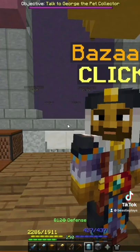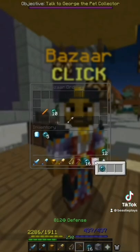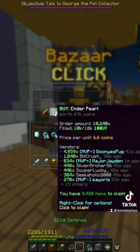In total, this flip cost me about 85 thousand coins. As my pearls are starting to fill in the bazaar, I can take some out and put one in a personal compactor, and then I can take out the rest of my enderpearls.